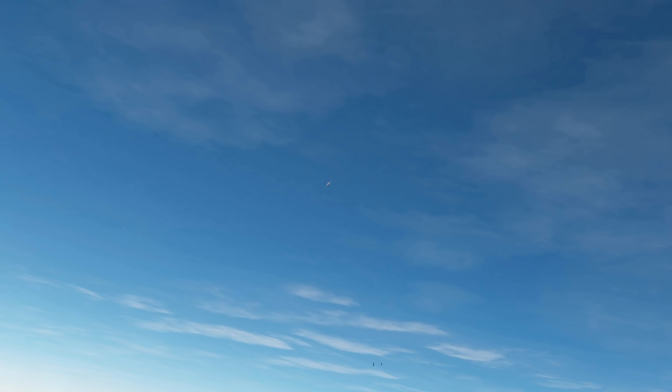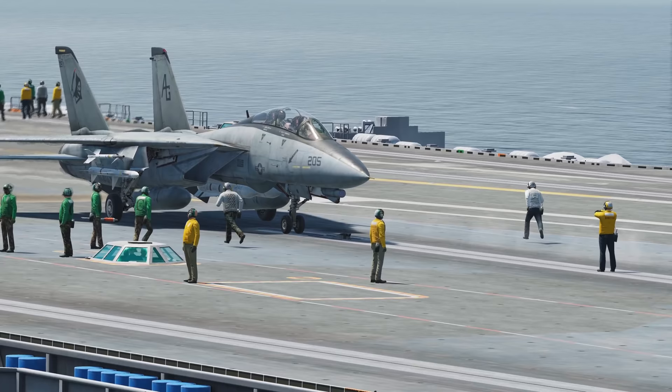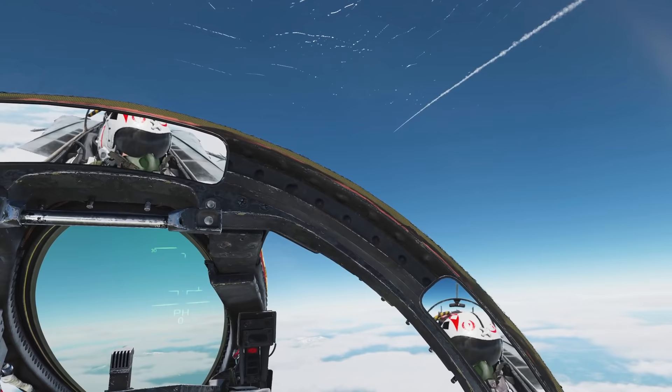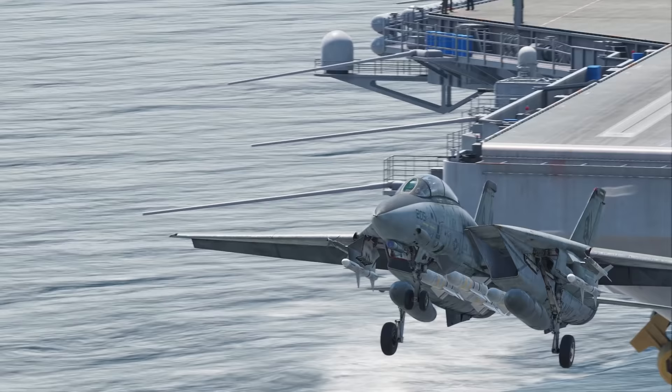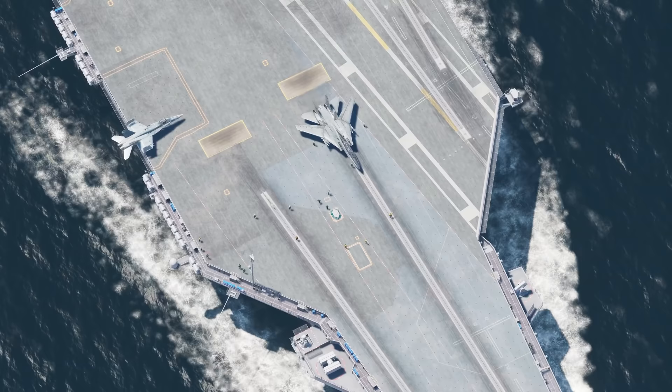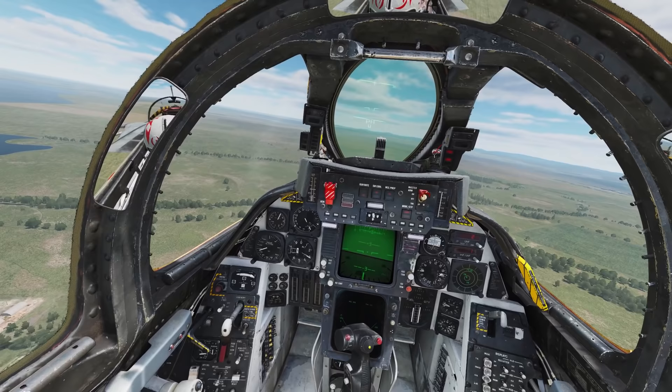If you're searching up the F-14 on YouTube because you just watched Top Gun Maverick, hit the subscribe button. This is DCS World, the most realistic simulator of the F-14 Tomcat. In today's episode, we're flying the F-14B, taking off of the supercarrier, splashing bandits, and for the first time, flying with an actual player in the backseat playing as the RIO.